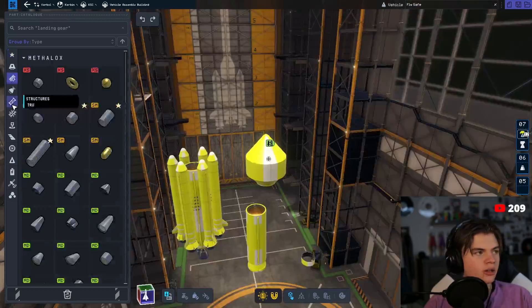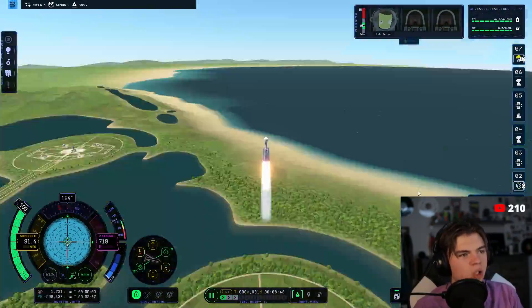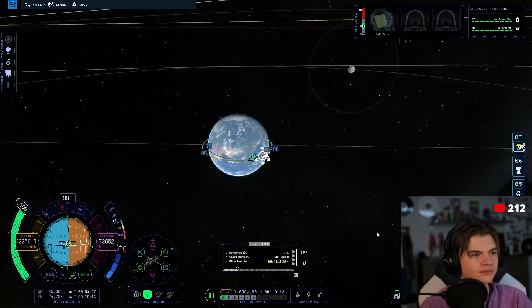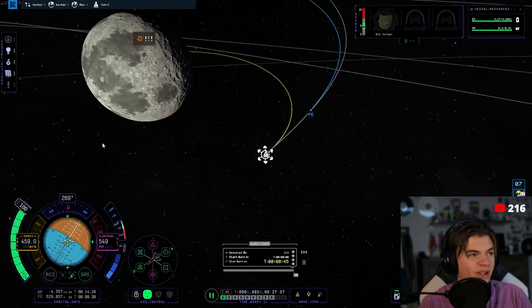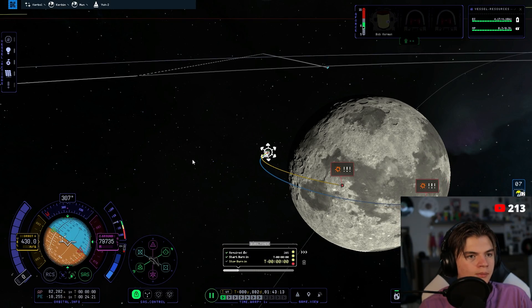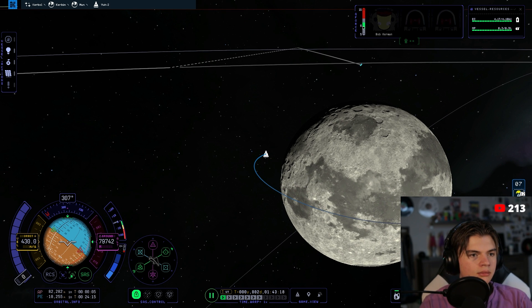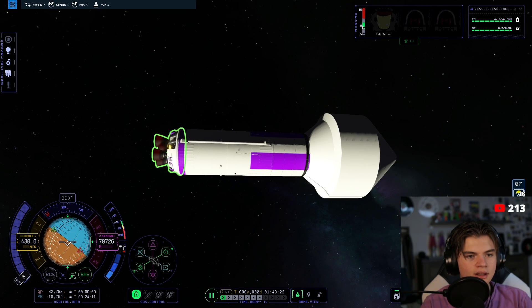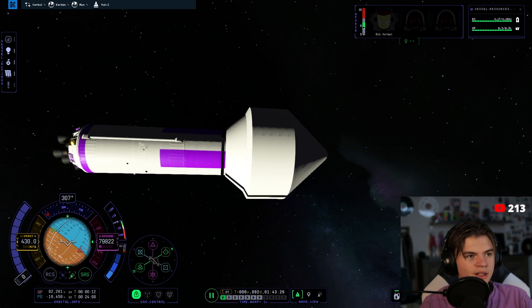But I wasn't satisfied with that landing, so the next day I streamed again and fixed the rocket so it worked perfectly — and made it purple this time. This is now a time-lapse of getting back into the Mun's orbit, and I'll show you guys the landing with the actual lander. Boom — that's exactly where I planned it to go. We actually brought way more fuel than we needed, but we're going to quick save and then stage off.